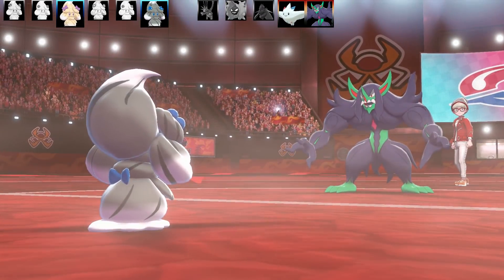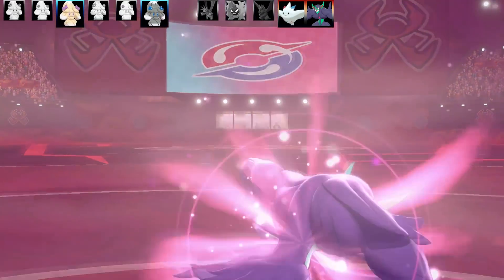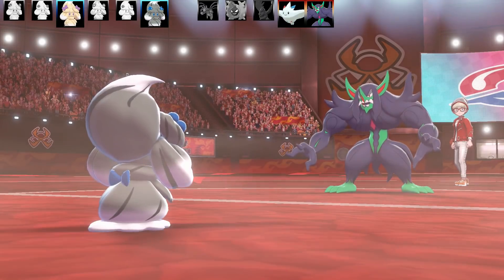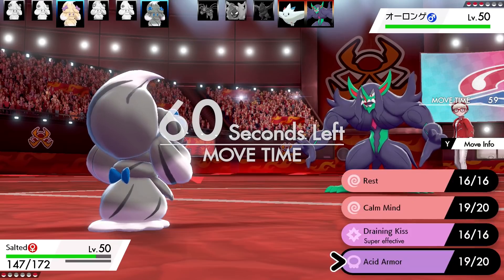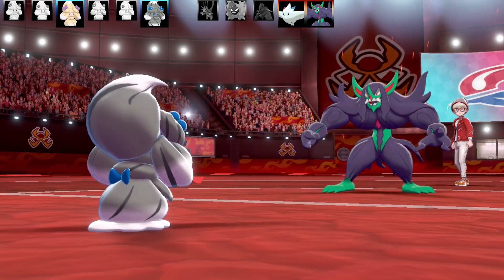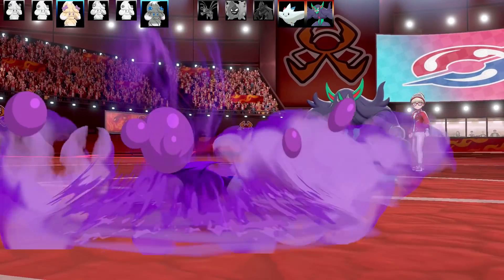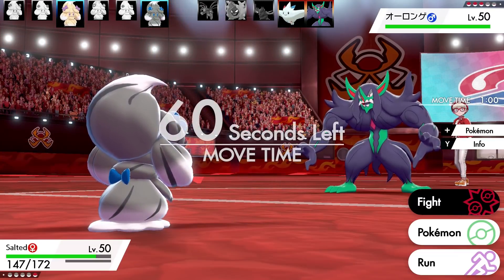Going for Acid Armor. Grimmsnarl uses Bulk Up, boosting its stats, but I've got Acid Armor so it won't be able to break through my defense. Plus, I've got Draining Kiss, which is super effective and gets me health back.